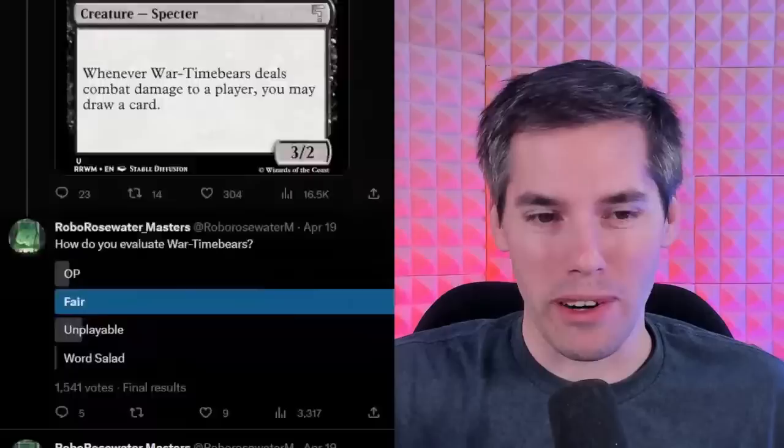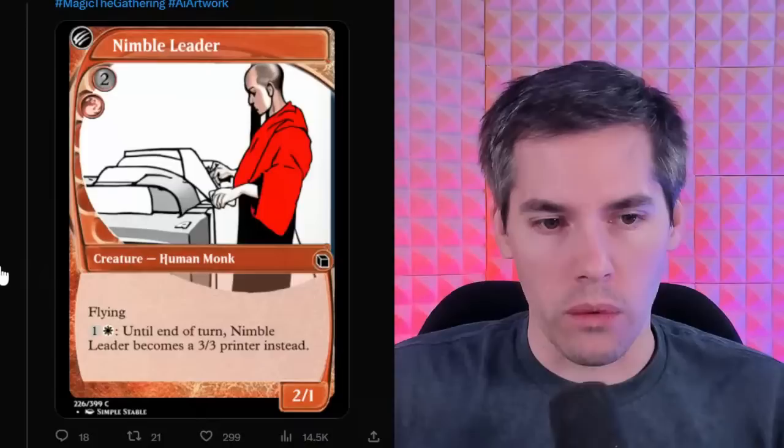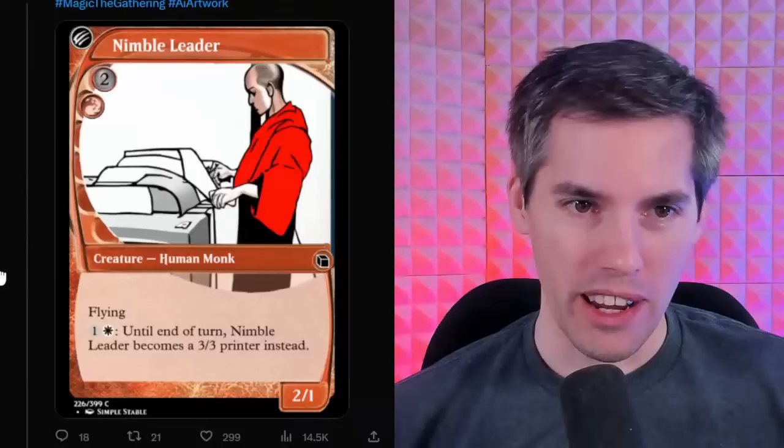Nimble Leader. We got a red 2-generic 2-1 Flying Human Monk. It looks like they're flying through a bunch of paperwork on the copying machine — printing out a proxied commander deck for all I know. Flying for white and one generic — until end of turn, Nimble Leader becomes a 3-3 Printer instead! Which is actually OP in Magic the Gathering, because then you can print out any deck you want.